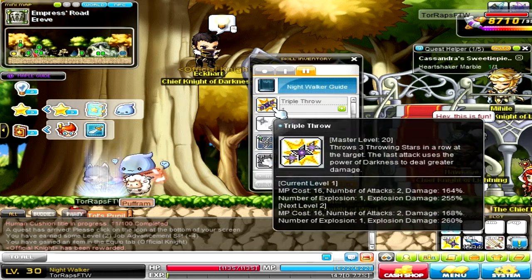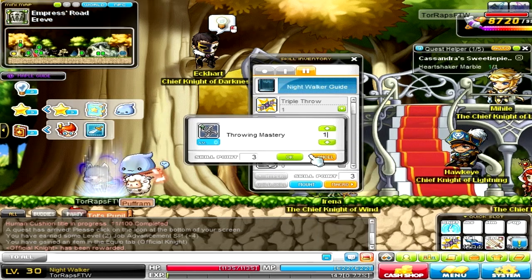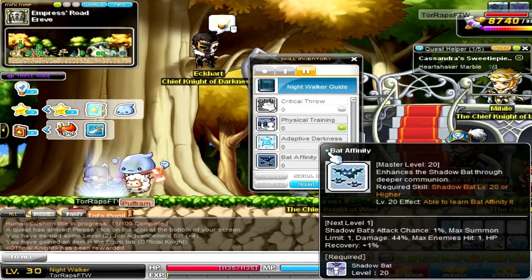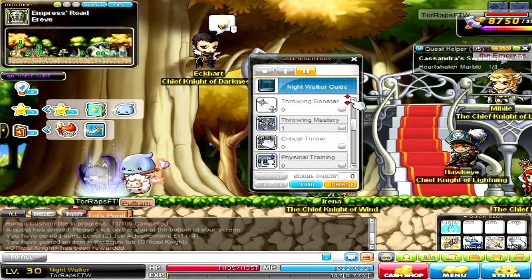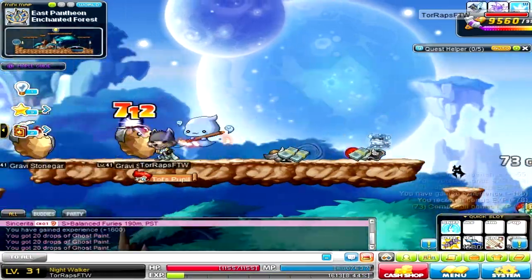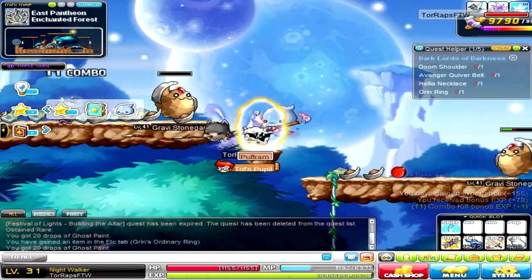As you can see, I'm putting points into Triple Throw — it's not really a triple throw, it kind of throws two stars and then this weird blue thing. Then I'm putting into Mastery obviously. The bat move is kind of your mobbing skill: from my understanding, after three moves you'll summon a bat and the bat will go around and attack, as you can see in the top right.